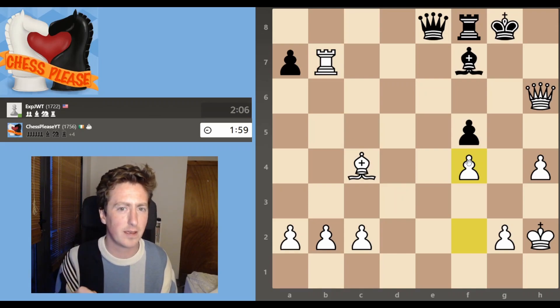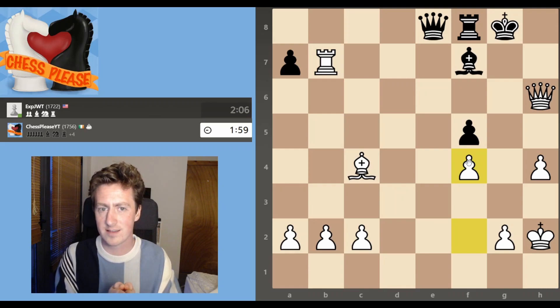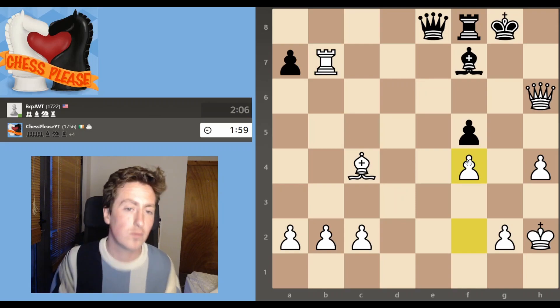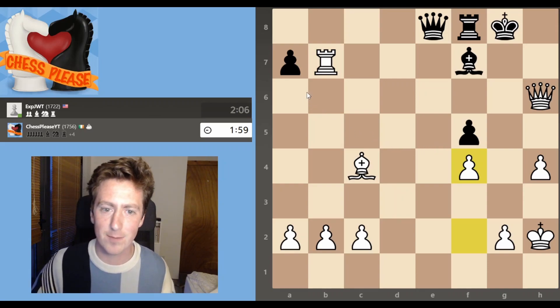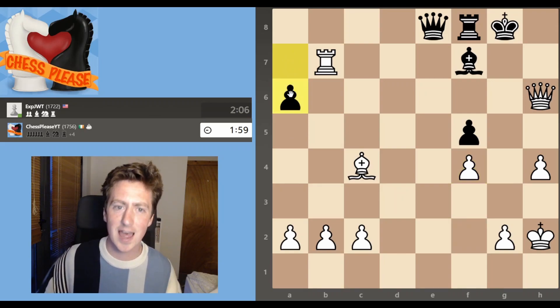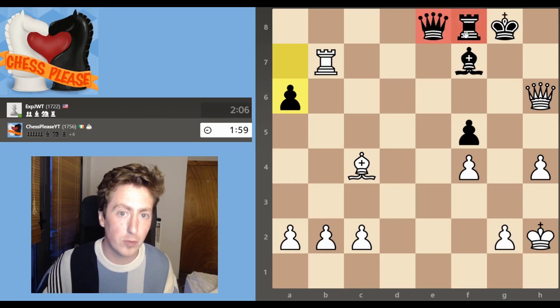At this point, if you trust the computer — and you largely should in many cases — you start to see why it might suggest something like this, and the wheels start to turn. If you haven't spotted it or understand what's happening just yet, see what it has for black's response. Black's response in this case is a6. And then when I was looking at this, the penny dropped.